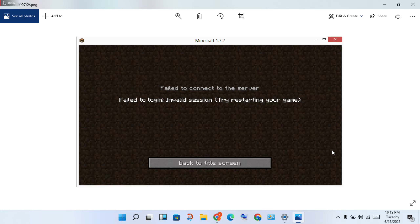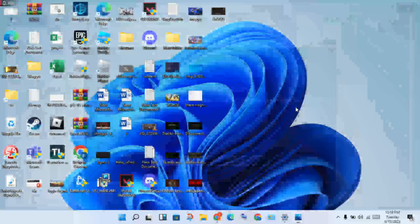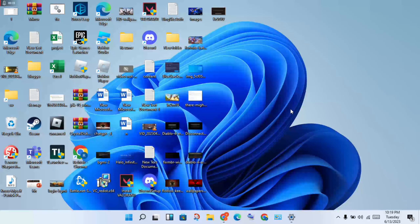Hello guys, welcome to my channel. How to fix Minecraft 'Failed to connect to the server' or 'Failed to login: Invalid session, try restarting your game.' This is the basic and first step to solve your problem. Go to the taskbar, close Minecraft, then click the Start bar.